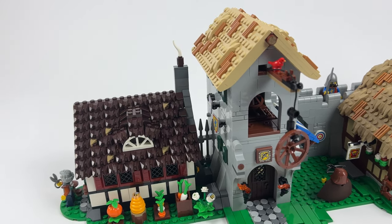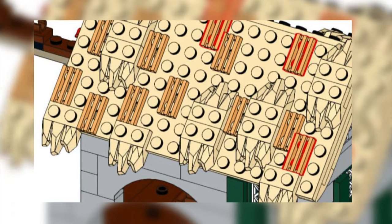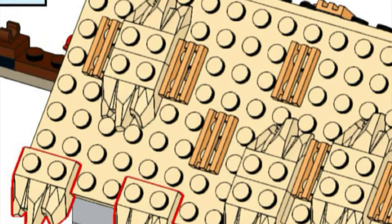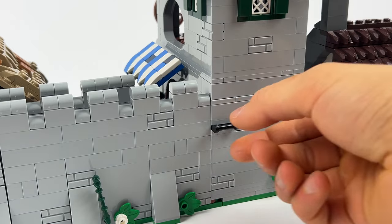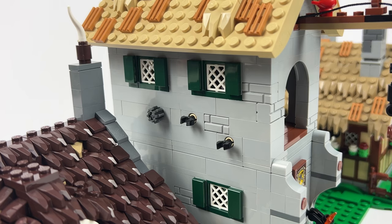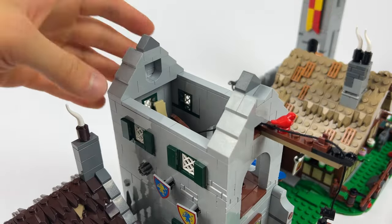Now let's move on to the carpenter's house. The roof has been improved by adding some hay elements which were forgotten in the parts list at the time of recording, so I'll show you the picture from the instructions. This makes the roof sturdier and more realistic for the medieval period. The blue awning has been moved from the back to the side since the carpentry is now integrated into the city wall. However it can be opened again using the black piece to look inside from behind. On the side of the upper floor, two lion knight shields have been added to hide some unsightly black parts, which I really like.